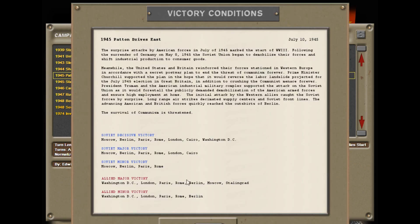Here's the scenario background: a surprise attack by American forces in July of 1945 marked the start of World War III. Following the surrender of Germany on May 8th, 1945, the Soviet Union began to demobilize their forces and shift industrial production to consumer goods. Meanwhile, the United States and Britain reinforced their forces stationed in Western Europe, in accordance with a secret post-war plan to end the threat of communism forever.